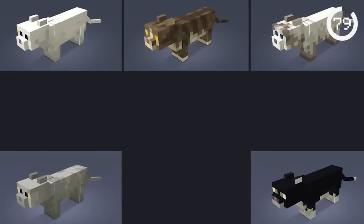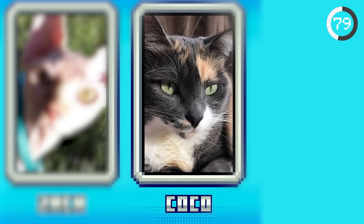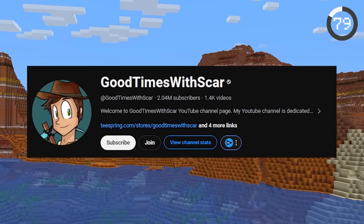In 2018, Minecraft held a vote to add a ninth cat skin to the game. The three cats that made it to the final vote were Jelly, Zack, and Coco. In the end, Jelly would end up winning, which is actually the YouTuber Good Times with Scar's cat.